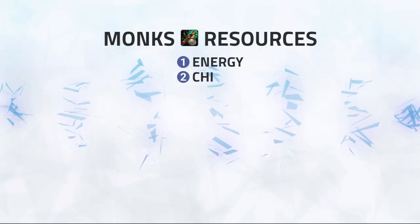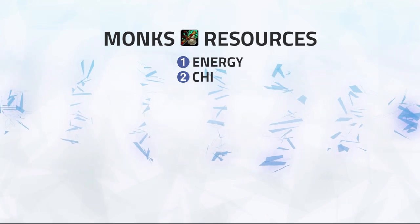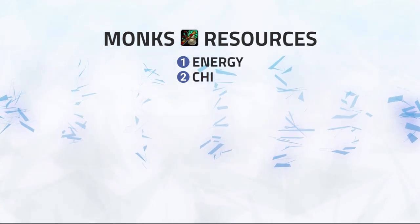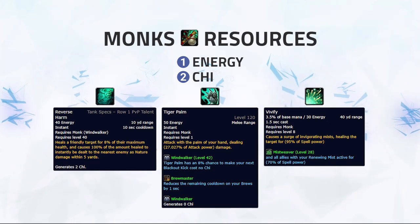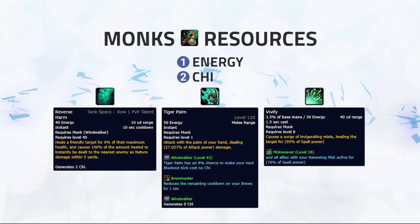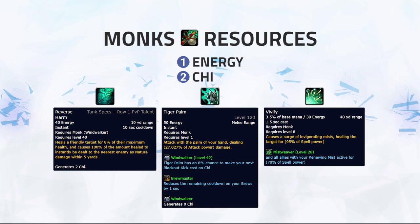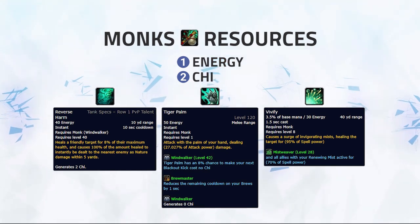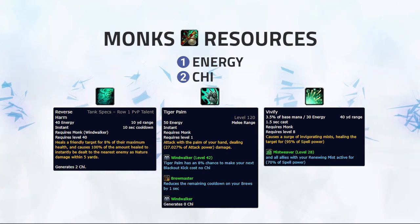A Windwalker has two resources for damage: Energy and Chi, which is very similar to a Rogue's combo points. You gain energy naturally and you will use abilities such as Reverse Harm, Tiger Palm, or maybe Vivify with your energy. Most of your damage then comes from spending your Chi. As such, it's important to keep track of your Chi so you know when you can burst properly without the need of generating additional Chi or over-capping on it.